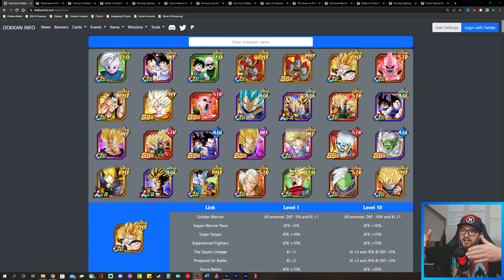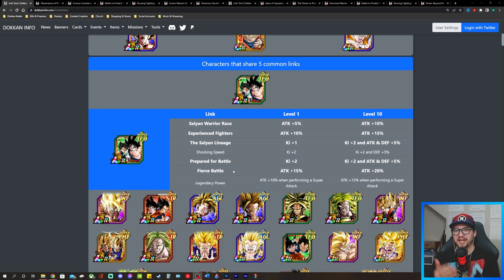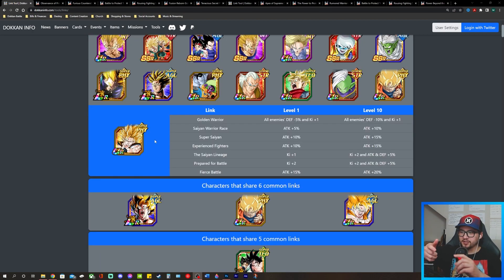We're going to look at the best linking partners for this new Super Saiyan 2 Goku and form teams around the amount of links we can connect between those units. When I say best linking partners, I'm not going necessarily by the number of links, but more importantly links that give ki and/or attack and defense. Ki links are the top priority.